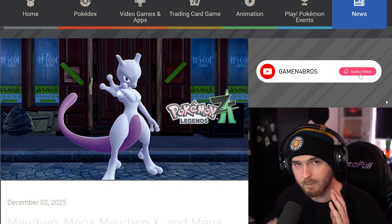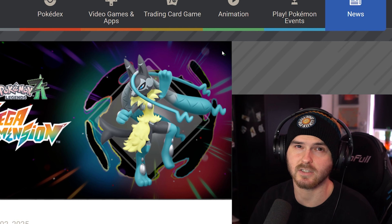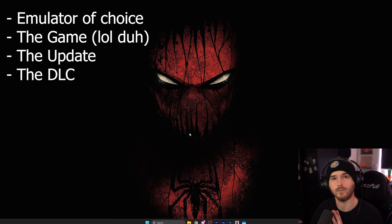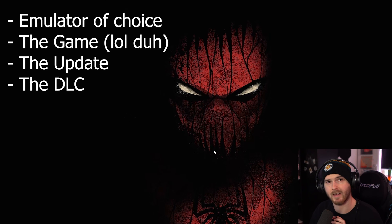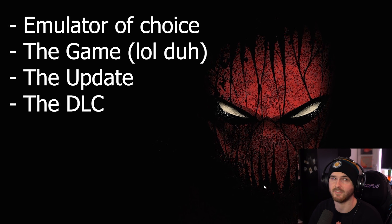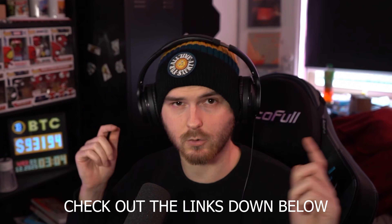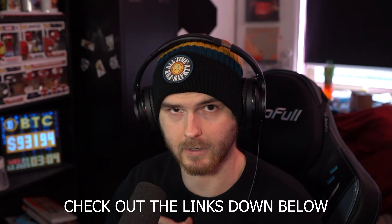What's up guys, today I'll be showing you how to get Mewtwo as well as Lucario and everything else from the DLCs from Pokemon Legends ZA. The things you'll need are the emulator, the game, and the update as well as the DLC files. If you haven't set up the game yet, check out my videos on how to do that and make sure to check out my Discord linked down below as well as the other links.